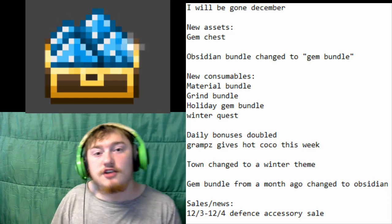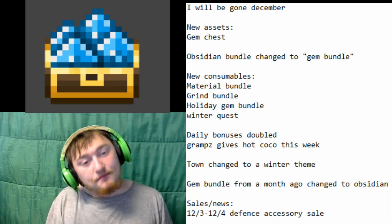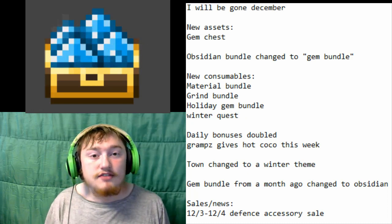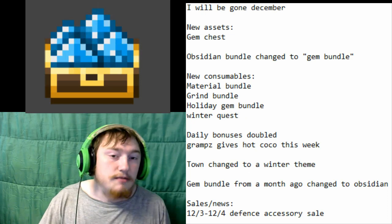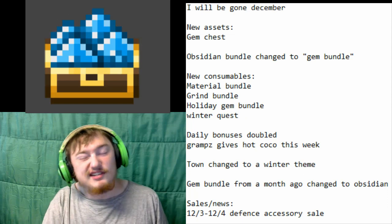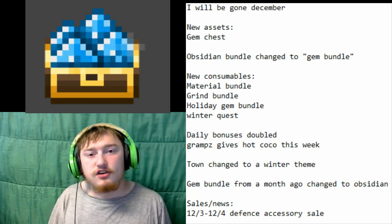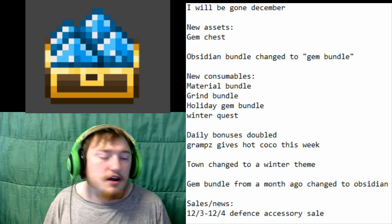We have a few new assets. The most notable one is this gem bundle, because we haven't seen it in-game yet. From my understanding, the current holiday gem bundle — the Christmassy one — will not be available during most weeks, and so that's just an exclusive one, and this is the one that will be used instead, simply because they're close together in the code and just very similar.